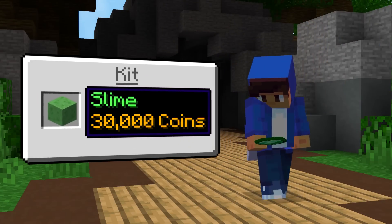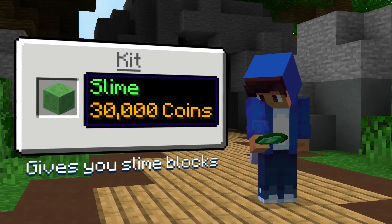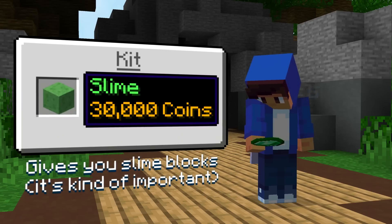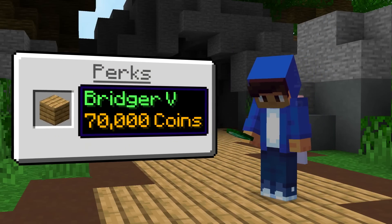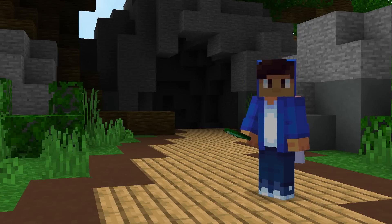All right, here we are. First thing you're going to want to get is the slime kit. The reason you need the slime kit is because it gives you slime blocks — it's kind of important. Now let's head over to perks and get yourself the Bridger perk. The Bridger perk will allow you to duplicate slime blocks. We'll talk about that later.